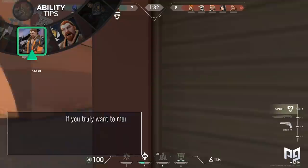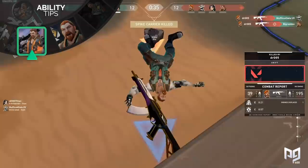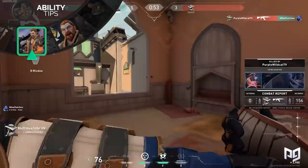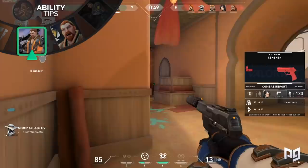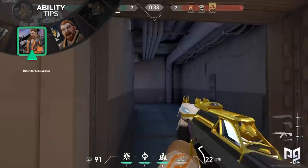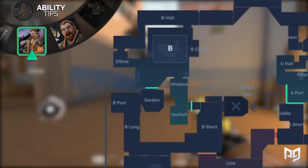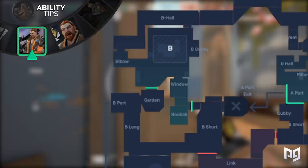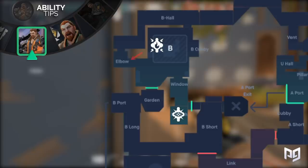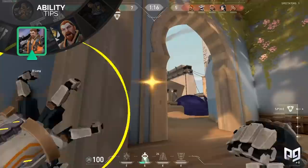Let's say that you and your team are hiding inside Hookah on Bind and you're trying to push onto site. As Breach, you can put a flash onto the site and then use your Aftershock on Cubby, but die to the Cypher holding on Elbow. You could probably get a few rounds by repeating the same ability usage in the same spots, but if we consider that most Cyphers play on B site and don't sit in Cubby because they're left exposed on their camera, we're left with a few other options. We most likely don't need to change where our flash is since it will blind most of the site anyway, but we do need to find a more effective way to use Aftershock. Flash goes out on the Hookah wall, Aftershock goes towards the elbow, scaring out the Cypher and allowing you to get onto site without dying. We've just completely changed the outcome of the round by using our head for a few seconds and knowing how enemies react to being flashed and pushed out of a corner. This is the true trick to mastering Breach: reading people.